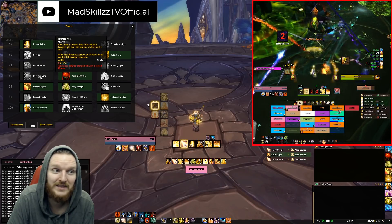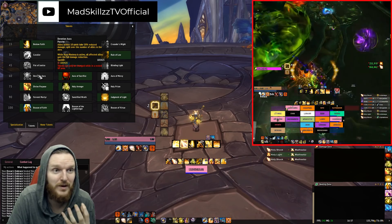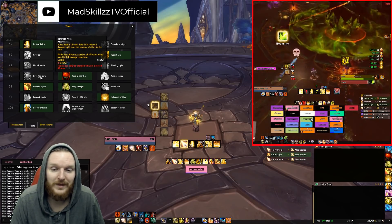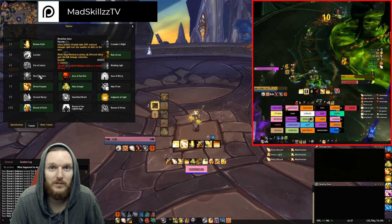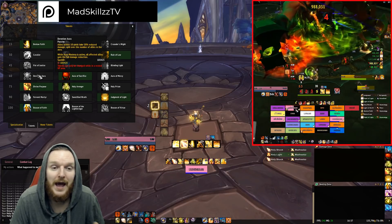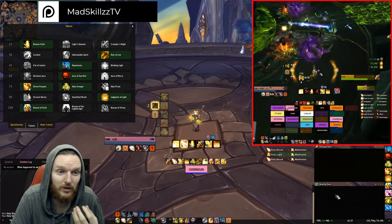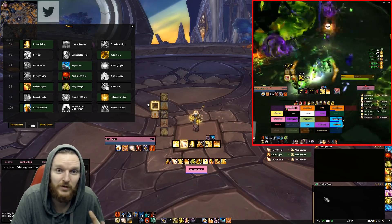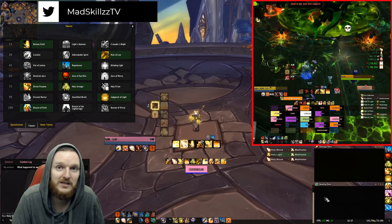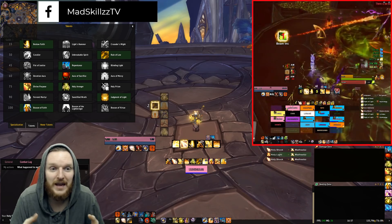As an example: in Mythic Aggramar, when the two adds are about to hit the boss and there's a big explosion, you can pop Devotion Aura. It may not show up on your healing meters so you'll look like a pleb with no healing done — especially in a pug, where they'll say 'what are you doing?' Then you link them your WoW Analyzer logs, which will show Devotion Aura giving 50 million damage reduction.